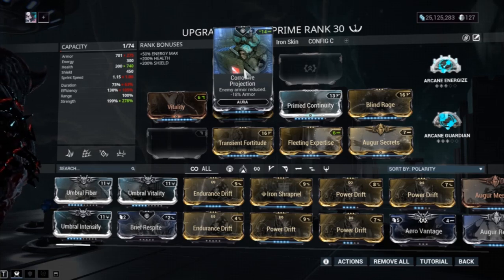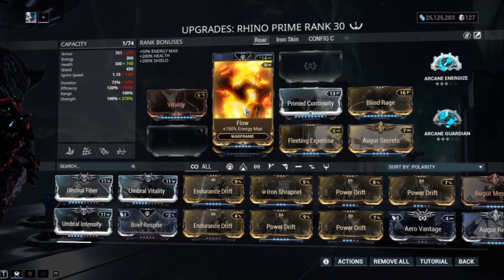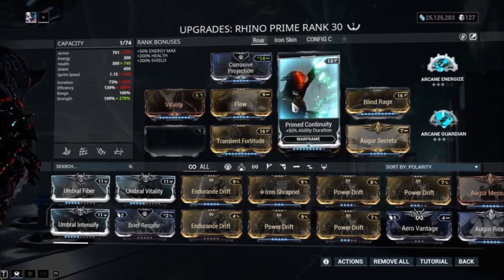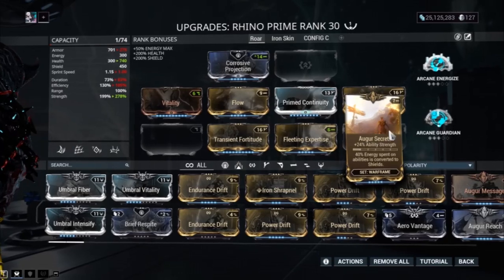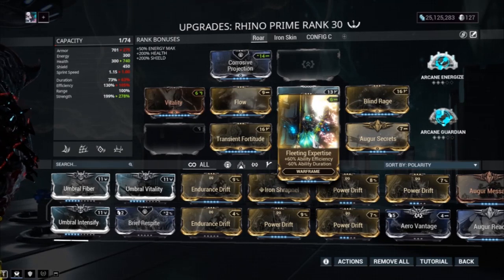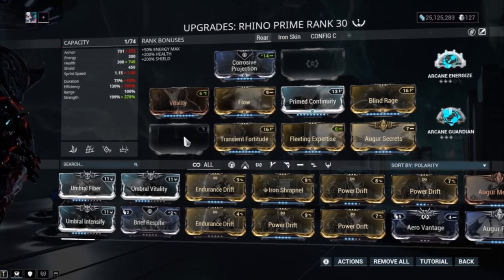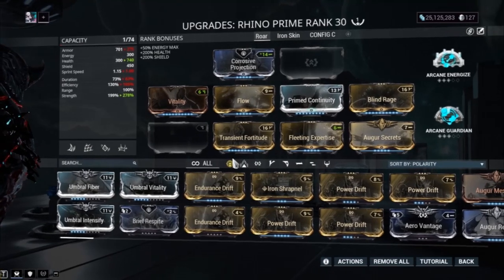We've got Vitality to keep ourselves safe, Flow for more energy max, Prime Continuity for more duration, Blind Rage, Augur Secrets, and Transient Fortitude for even more ability strength, and finally Fleeting Expertise so we don't get caught with our pants down. If you have a Forma for the last slot, I recommend adding Iron Shrapnel.